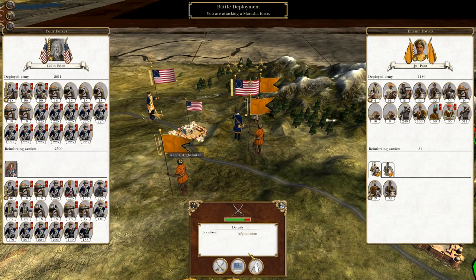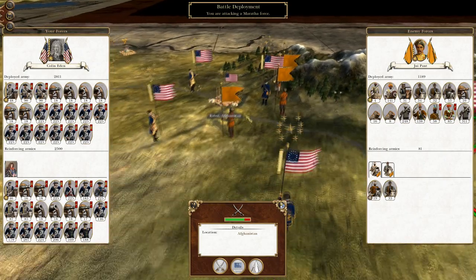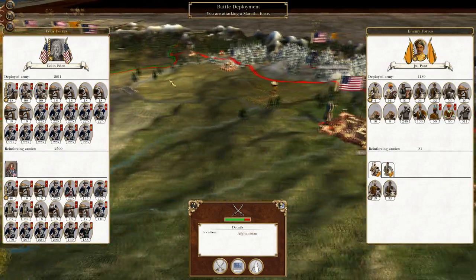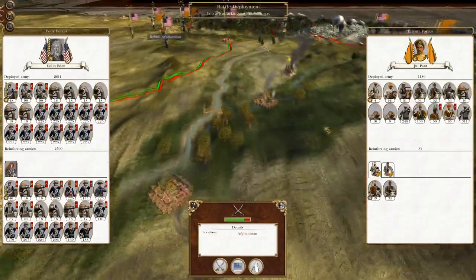What's up guys? This is the Rifleman and I am back to bring you the next episode of my Empire Total War let's play as the United States. To round off where we left off last time, we are engaging the remaining forces in the Afghan Hills with an aim to utterly destroy them. This should be quite a quick battle and then we will march on and secure the rest of the Northern Territories.